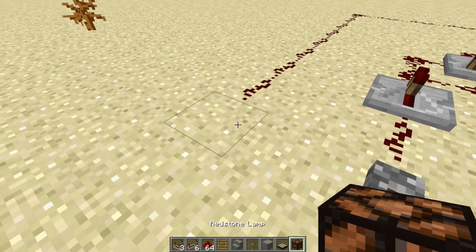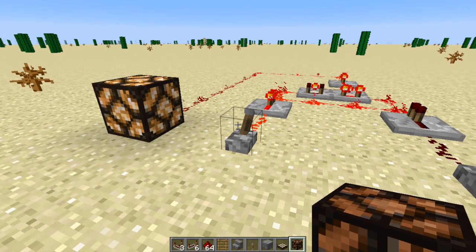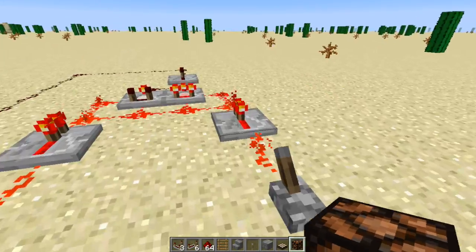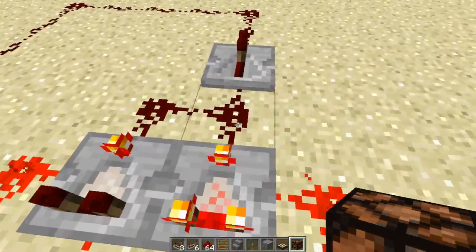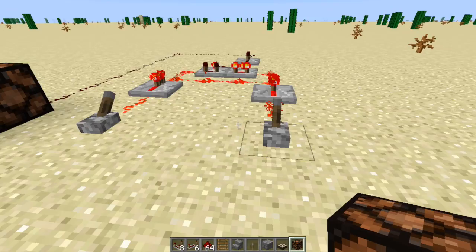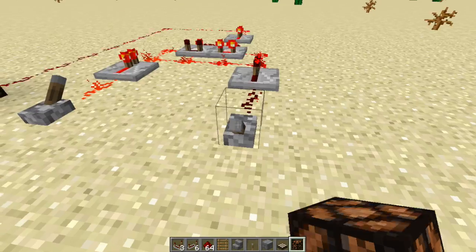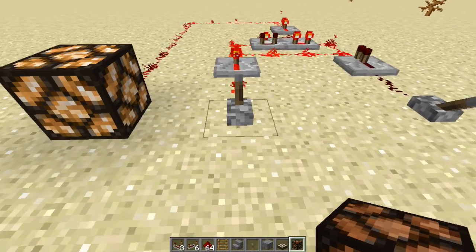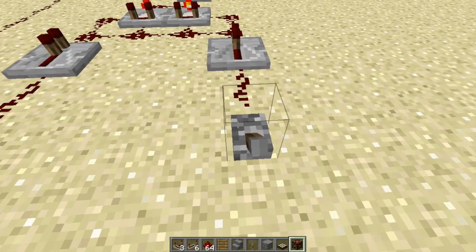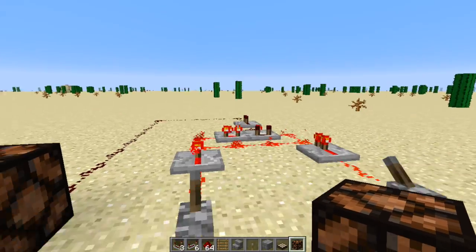There's a little redstone lamp there so you can see the output. If we put one on, then our exclusive OR gate will output one. If we put two in, our exclusive OR gate will turn off because it's got two inputs, so it can no longer provide an output. This is how you add two bits together: if you add 1 and 0, your output will be 1; 0 and 0 gives 0; 0 and 1 gives 1; and 1 and 1 means your output needs to carry up to another stage.